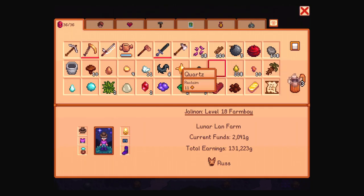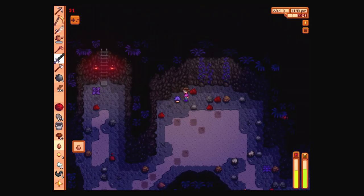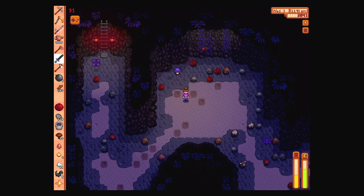We may need to take a screenshot shortly. Let's get rid of the quartz — we don't need it. The note is at the very bottom — I want to read it. It's a note of Maru's: parts still needed for my greatest invention yet — gold bar, iridium bar, battery pack, diamond, strawberries. I'm gonna take a picture of that. We now know what she likes. And if we're gonna get married, apparently they still want to have gifts — which makes sense.